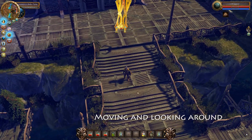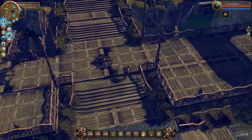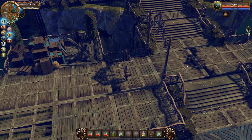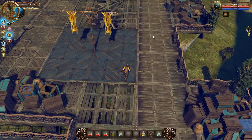In Wave of Darkness you can move your character using three methods. You can move using the WASD controls on the keyboard, you can use point and click with a mouse, or you can press and hold the mouse button and your player will follow it around. It's quite easy and will be familiar to most players.